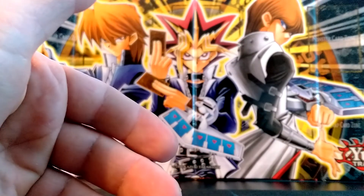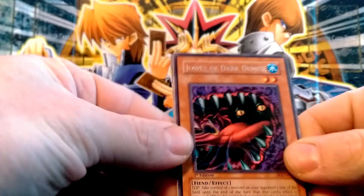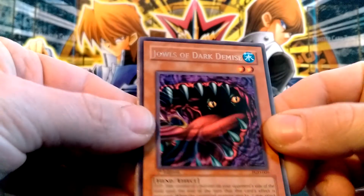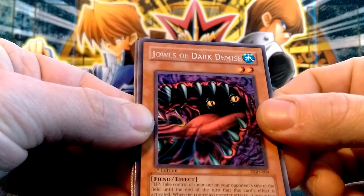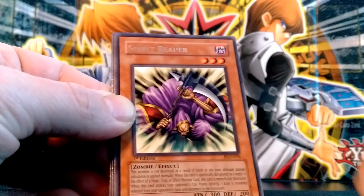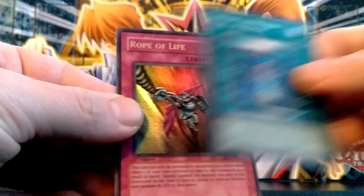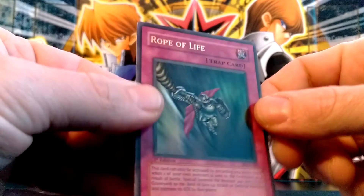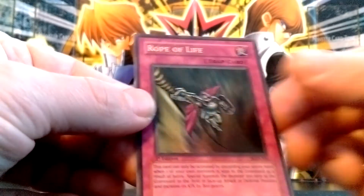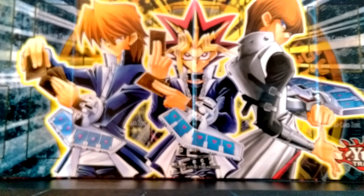Alright, so I'll show you guys what I pulled. Got one holo and a bunch of rares, and that's exactly what I needed for my set because my cards are a little bit damaged. So we got Jowls of Dark Demise, Gora Turtle, Spirit Reaper, Winged Sage Falco, Book of Moon, and Rope of Life — probably one of the best ultras I could get because mine was played. Thanks for watching everyone, catch you next time.